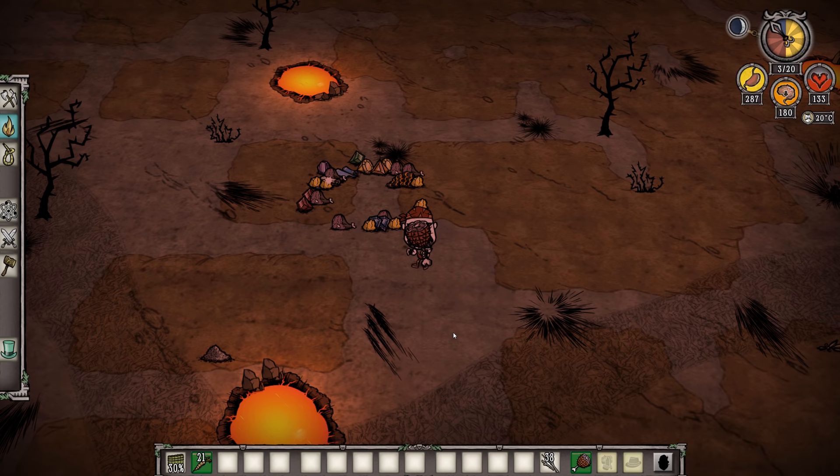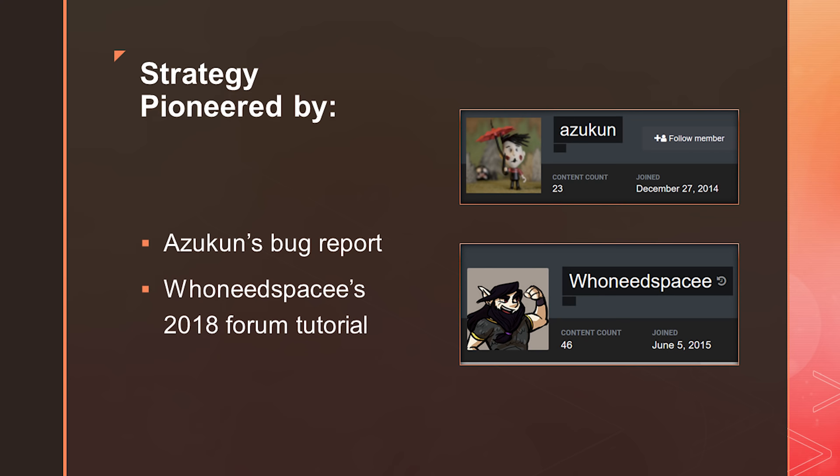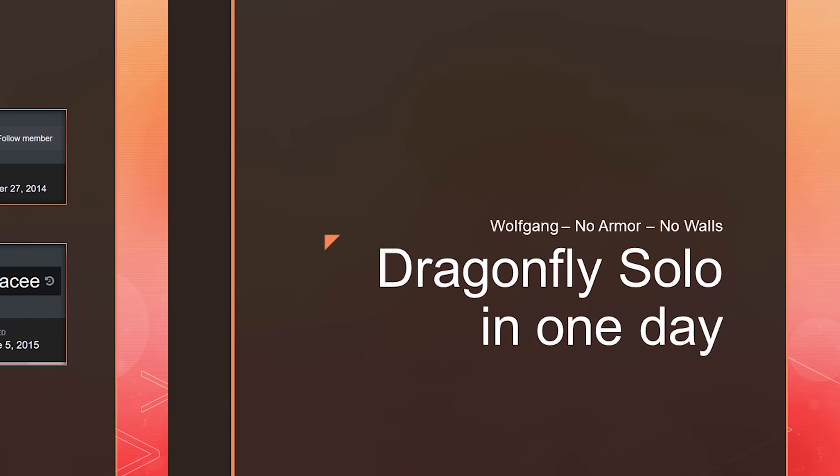If you're going to be extending into the night portion, which you will with most characters that don't have Wolfgang's massive damage modifier, bring a lantern and fight in the dark using the same kiting strategies. So that pretty much concludes the replay of my solo Dragonfly in one day with Wolfgang — no armor, no walls in Don't Starve Together. Big shout out to Azukan and Who Needs Space on the Klei forums where I first heard of this strategy. Thank you very much for watching, and I hope to see you next time.